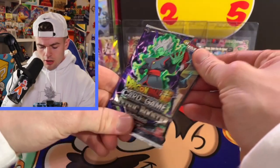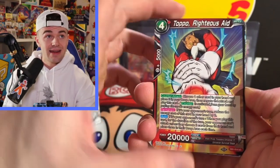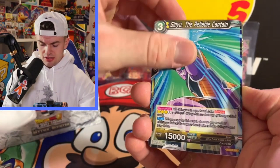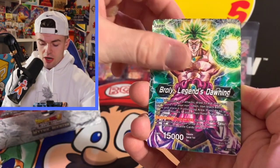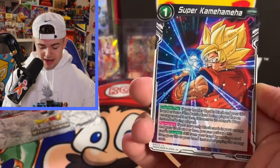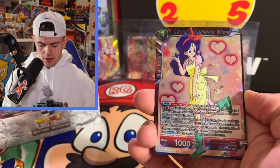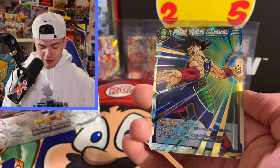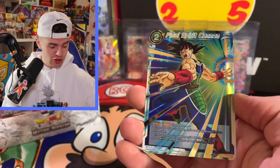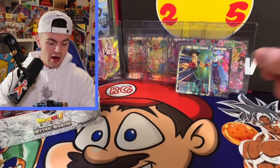Mythic Booster, where have you been? So hyped! Topo Righteous Aid — there's a lot of reprint cards in this set but with different arts. Brawly Legends Dawning — that's a nice sick leader card. Super Kamehameha, that's dope. Chain Attack Trunks, Launch Feminine Wiles, Final Spirit Cannon — we got Bardock about to blow up the planet, baby! That's what I like to see.